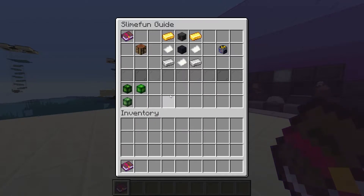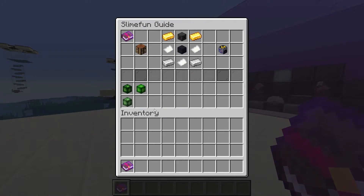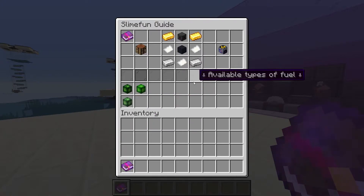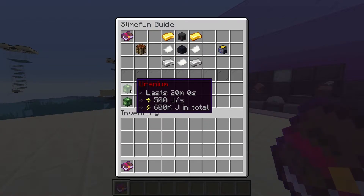Not only is the nuclear reactor an extremely powerful generator, we also need it in order to craft boosted uranium and enriched nether ice. The only way of getting plutonium is by putting neptunium in the nuclear reactor, and the only way of getting neptunium is by doing the same with uranium.